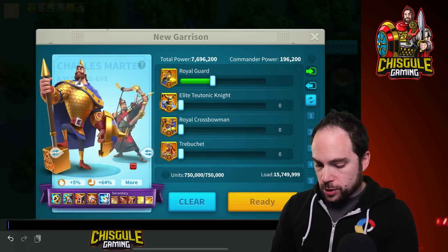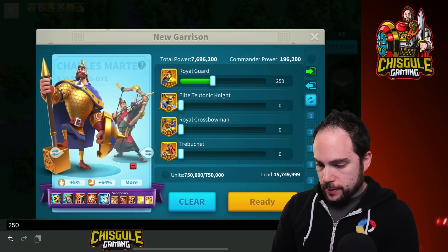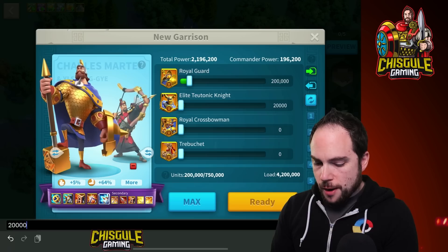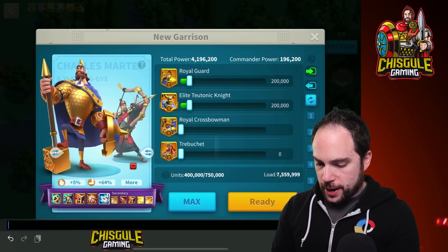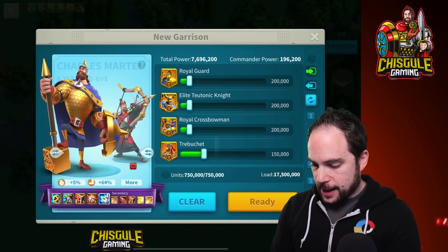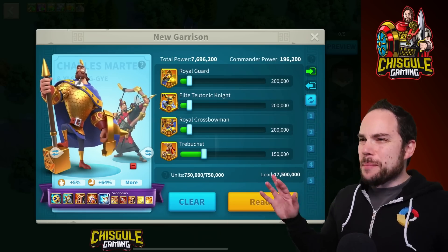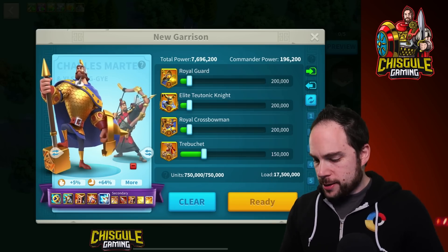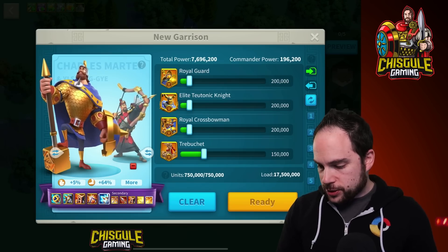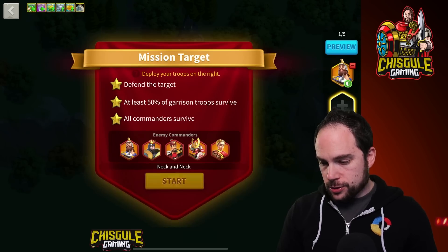Let's go with 200,000 of each troop type. That roughly represents the breakdown of what's in my city. We'll max that out with Siege. This is about, but not quite right, but good enough for the test. Let's just hit ready and start.